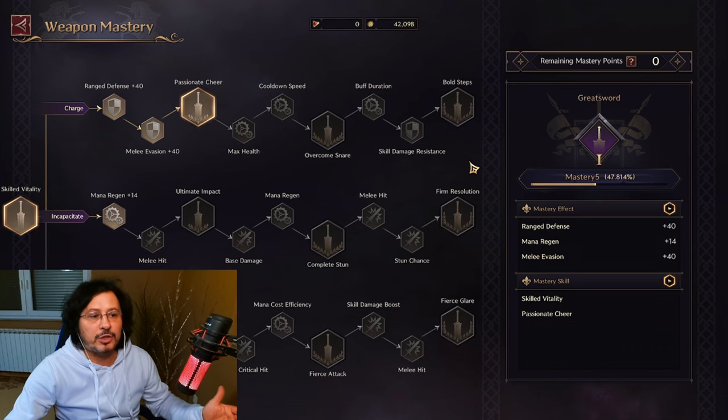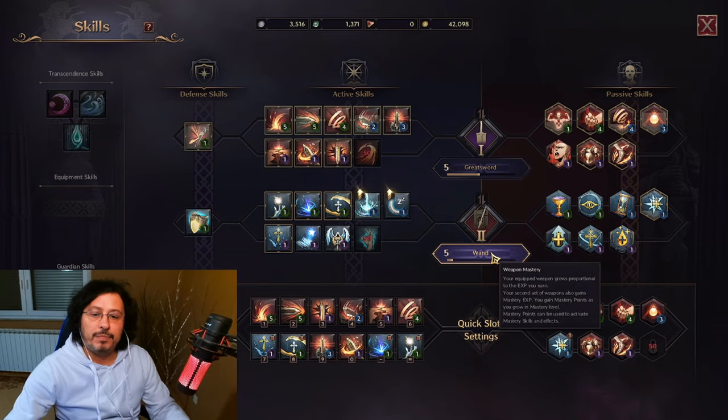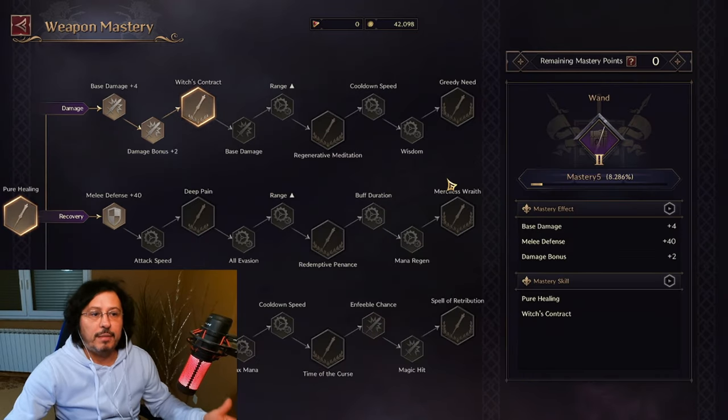Let me show you here weapon masteries of greatsword. You can see here: charge, incapacitate, face off. And I can also show you different weapon masteries for wound: damage, recovery, and weaken. So each weapon has three different weapon masteries.